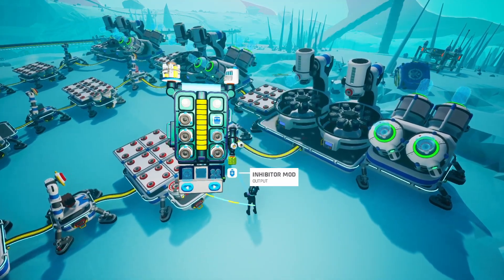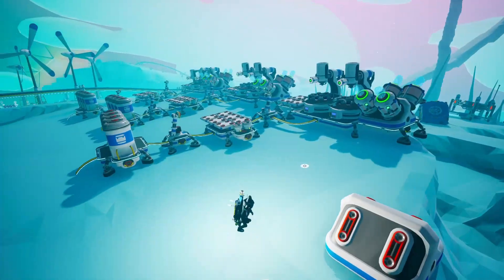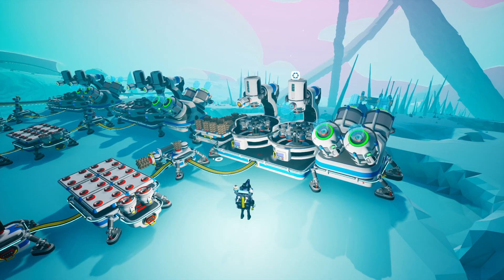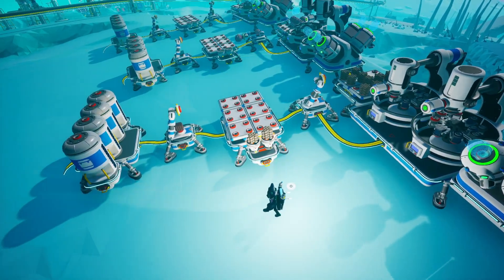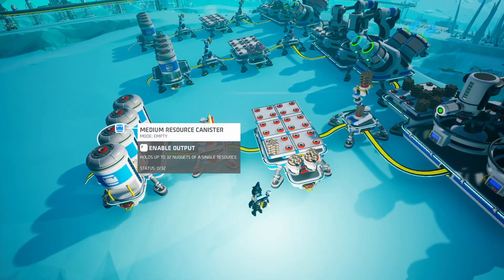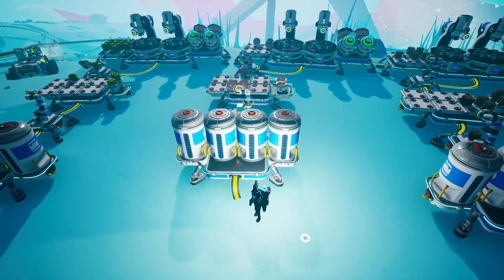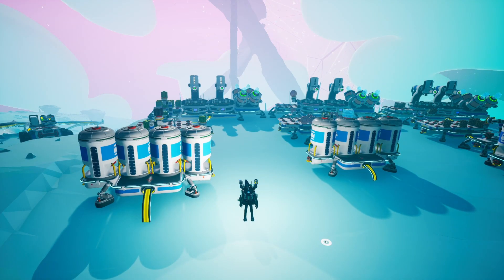Now all we have to do is feed some soil canisters in here and this should start crafting the resources we need. Here's the process: the soil centrifuges first create the clay, for example, then the auto arm grabs it and feeds it to the smelting furnaces, which turns the clay into ceramic. The last auto arm then takes the ceramic and feeds it into the medium resource canisters. That's it — we're converting soil into ceramic. The other farm does the same thing but with glass, and the last one does it with carbon.